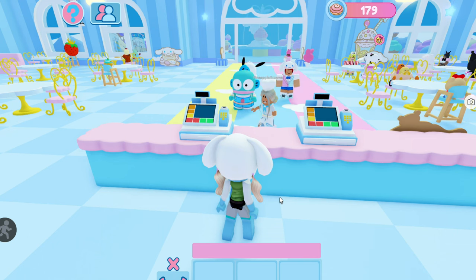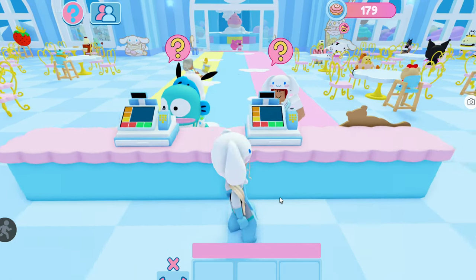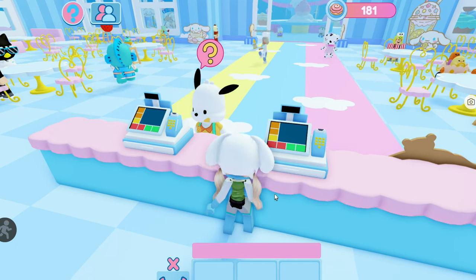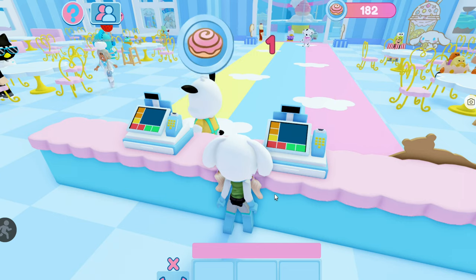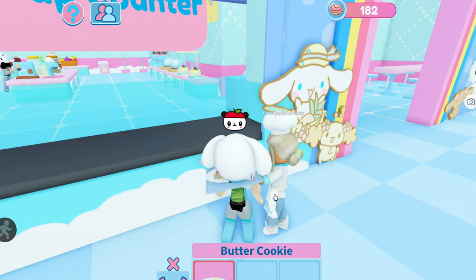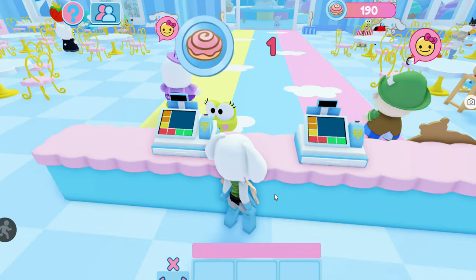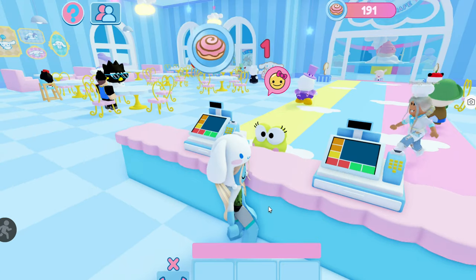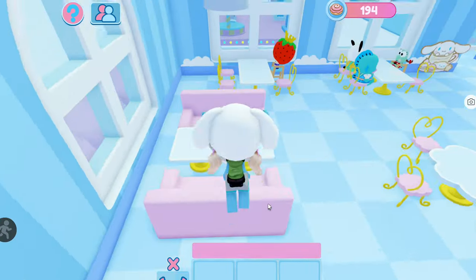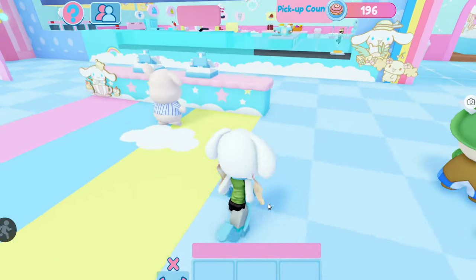So I've gone over the three ways to earn coins in Cinnamaroll's Cloud Cafe. The key is putting all of these things together — doing just one method alone won't get you the most coins. The most important thing is to keep moving. If you see no one at the counter and nothing to serve, go clear plates. Serve one item, then clear tables while still holding other items. Just keep doing something at every moment and you'll be racking up Cinnamaroll coins in no time.